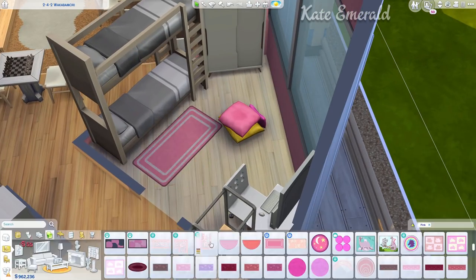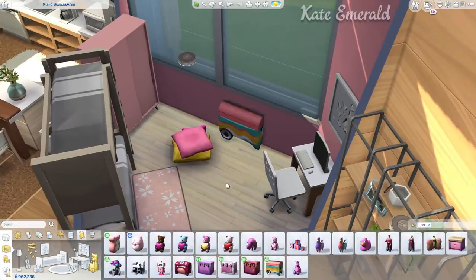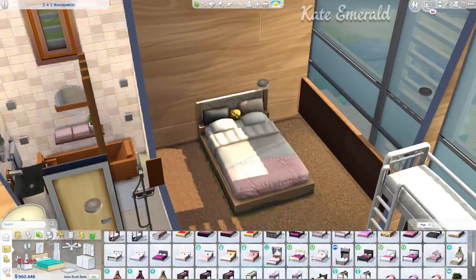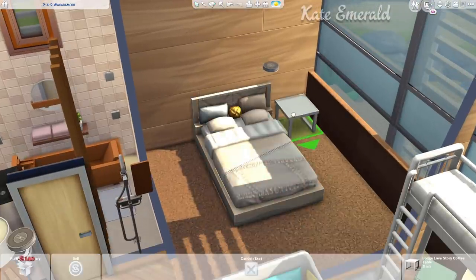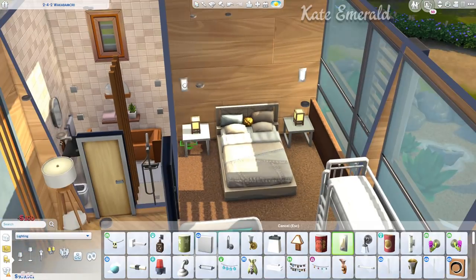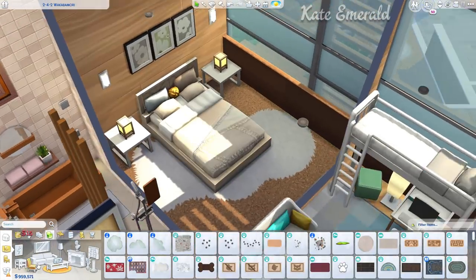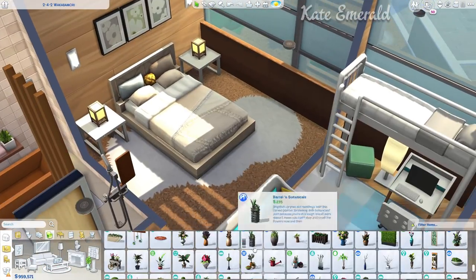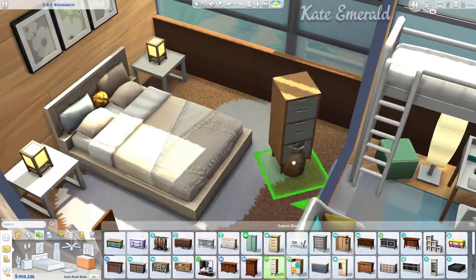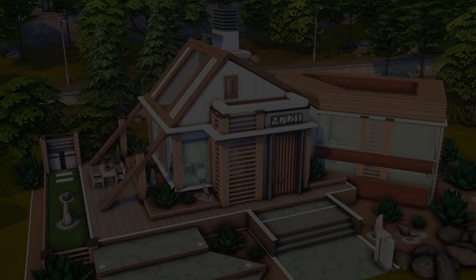If you want, I can also make some type of in-depth review and show how to place stuff below the bunk beds, how to activate the move objects cheat, and all these things. This might be more interesting for beginners. Just let me know in the comments down below if you would like to see this — I still have to really play around with it and take a closer look in-depth.